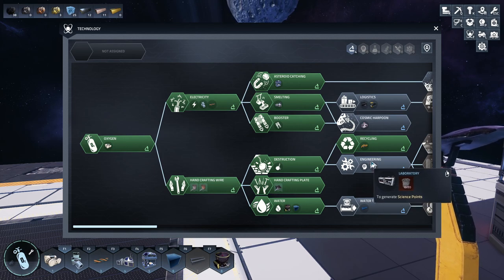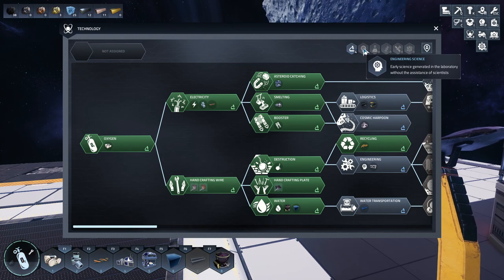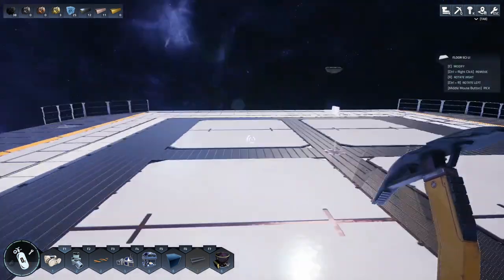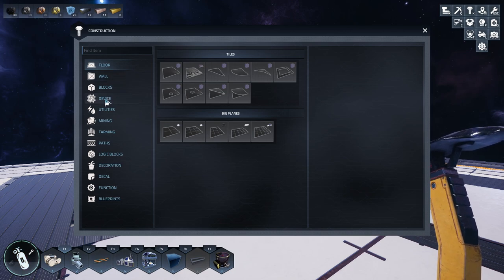And then we get into engineering, where we get the laboratory. The laboratory allows us to do the other types of science. I believe from this science tier onward you actually have to bring in colonists and start worrying about their needs and stuff like that, but we'll worry about that later.